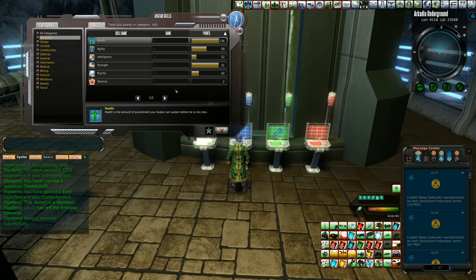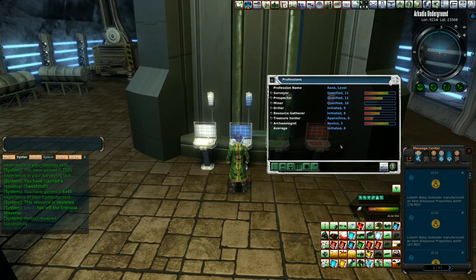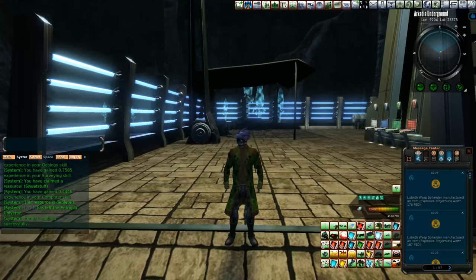They're like, you're not high enough level to be here, so we're just going to make sure you level up, so next time you come here it'll be a lot easier. But there we have it. That's what skills we managed to get — a little bit of intelligence. And now we're sitting here with 40 PEDs. We're going to reinvest that into the Arcadia Underground deeds once we get up to the actual number we need to buy.